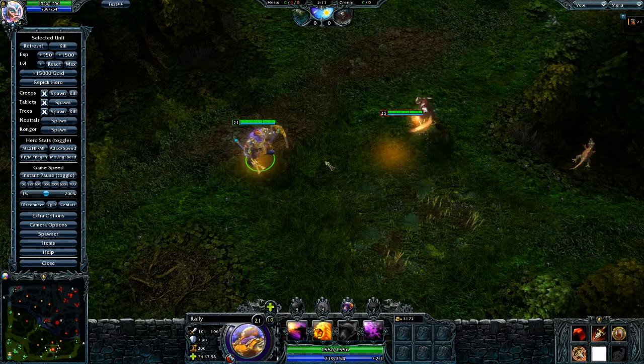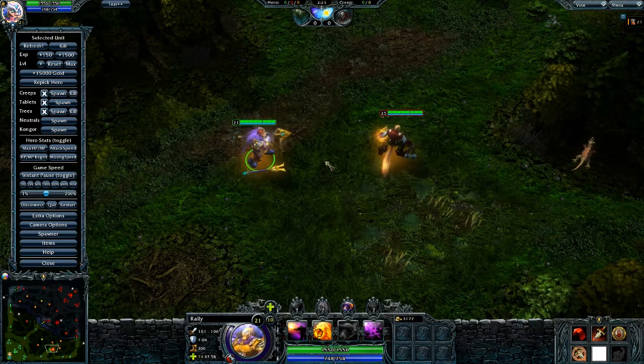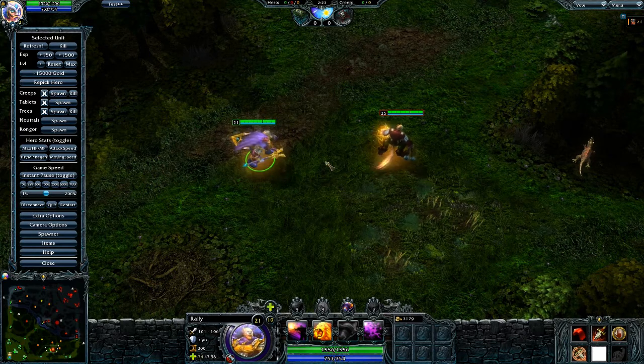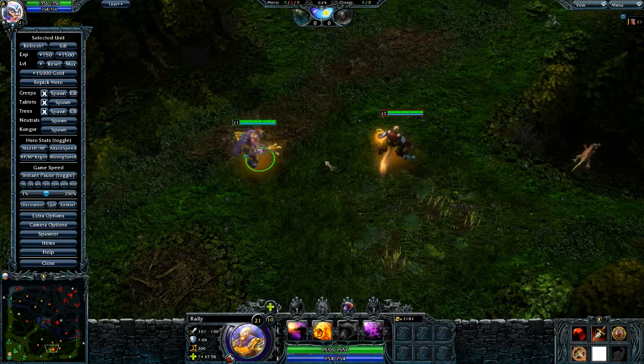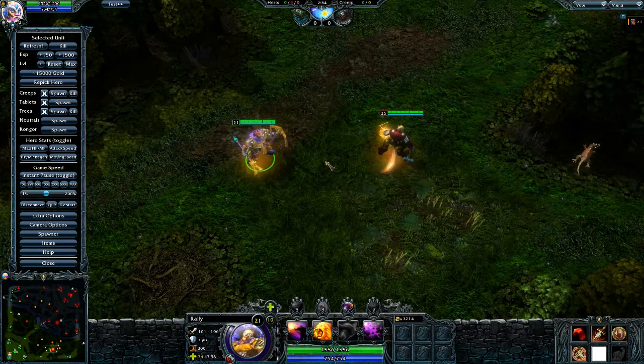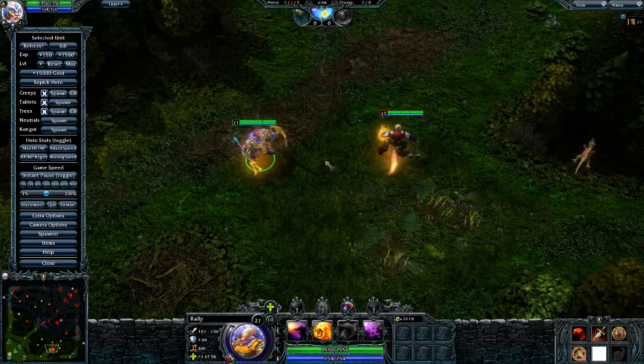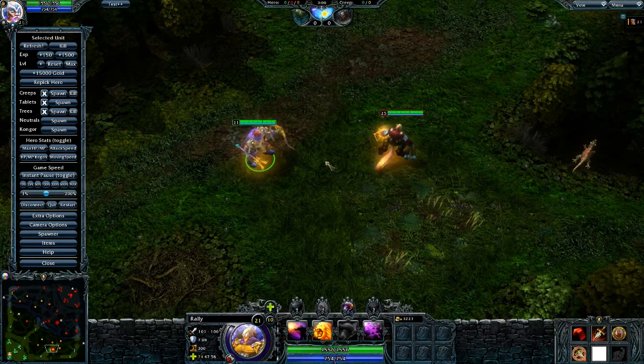His third ability is a little bit strange. First of all, it increases your damage, which is only useful in certain situations and that is very rarely. But we'll get into that later. The nice thing about this ability is that it reduces the armor of the enemy hero by 20 to 50%. 50% is very, very powerful.